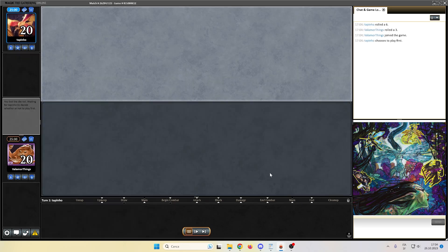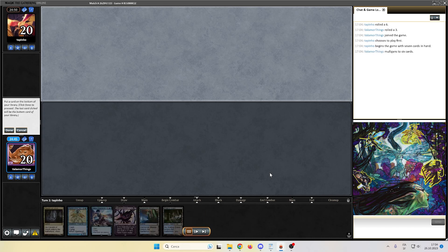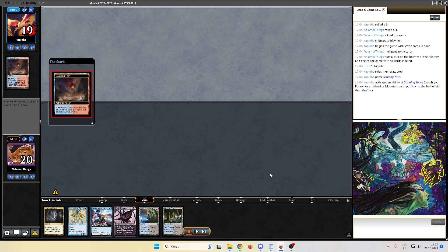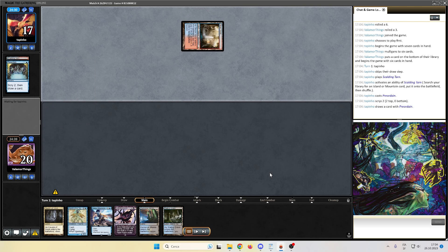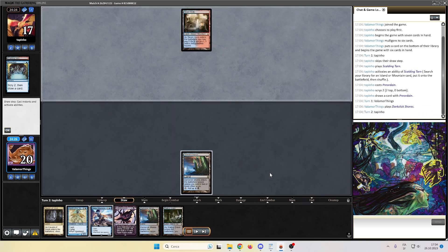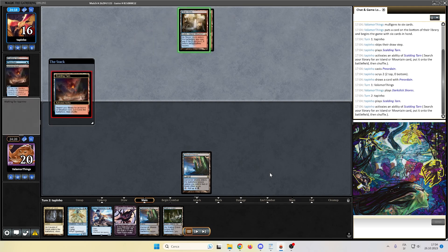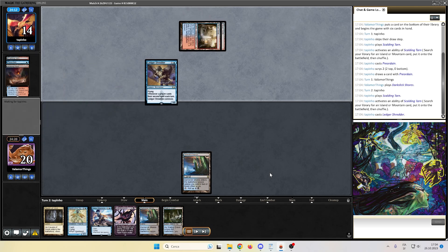Here we are, match number 2, on the draw. I mulligan, we keep against Tapinho. Pretty standard hand from us. Opponent is probably playing Murktide. Darkslick Shore, we pass the turn. I'm feeling like Bitter Blossom is very strong against Murktide. Opponent fetches, down to 14 already. Ledger Shredder — bubble. The Shredder connives, and we are okay with that. Opponent cracks the bubble.